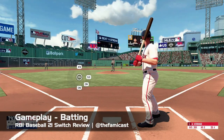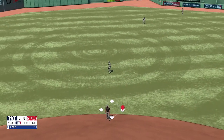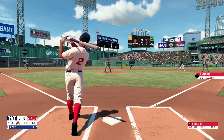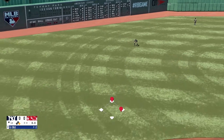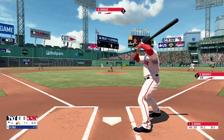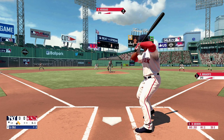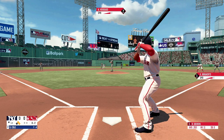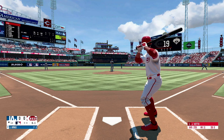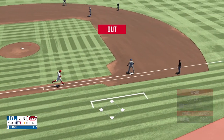Last year's batting system in RBI 20 was met with mixed results. To hit the ball in that game, you would have to hold the B button to charge up your swing and then release it when you thought you could make contact. Things have changed quite a bit in RBI 21. There are actually three kinds of swings assigned to three different buttons: B for normal swing, Y for a power swing, and X for a contact swing. The contact swing is meant to be used when you think a ball is going to be difficult to hit, or a pitch somewhat out of the strike zone. With this hit you're more likely to make contact, but your power will be decreased significantly. I do still find myself swinging at almost everything, but I think these different hit types make the game a little bit more balanced. It takes some getting used to, but I think this is a positive change for the series.